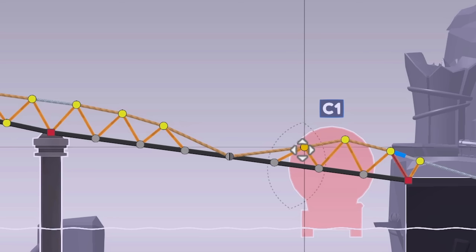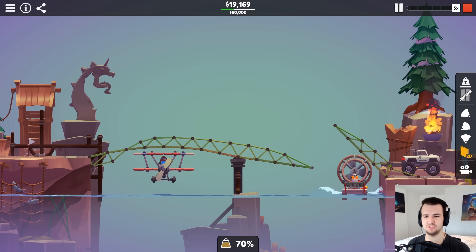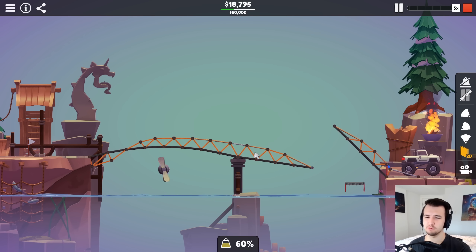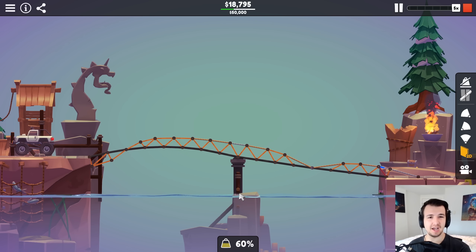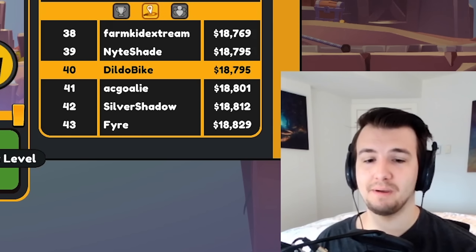Do I screw the right side if I just try to lower the ropes? I don't, actually. People only got it for $5,500 cheaper, huh? This is the bridge I feel okay with — replaced a couple ropes with wood, shortened some stuff. Yeah, it's pretty decent. It's 40th place. Can't be mad about that.